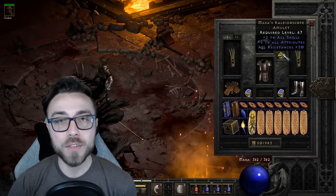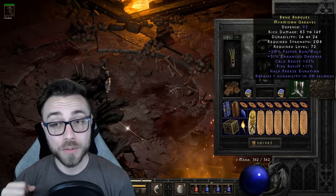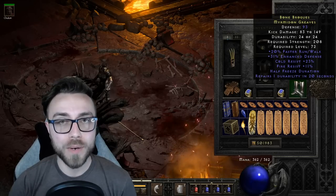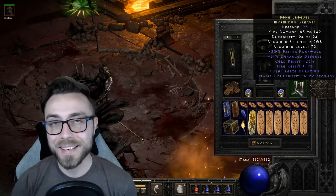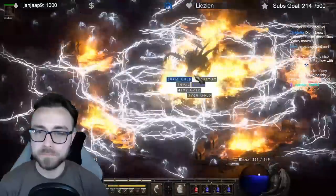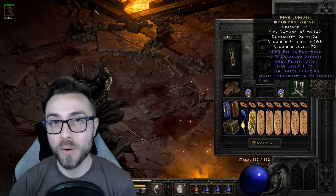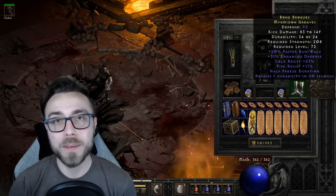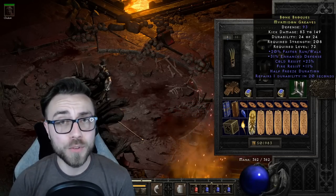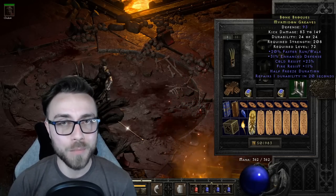We're using a Griffin's with a facet, Enigma, Mara's for the resistance and plus skill. We're using Myrmidon Greaves as the best damage base - literally random boots I gambled and then upgraded - since we're using Dragon Talon as one of the finishers, we want high kick damage on our boots. You could also use Gore Riders upgraded, Shadow Dancers, or Aldur's boots on a budget, but ultimately you want nasty rare boots upgraded or found in Myrmidon Greave form.